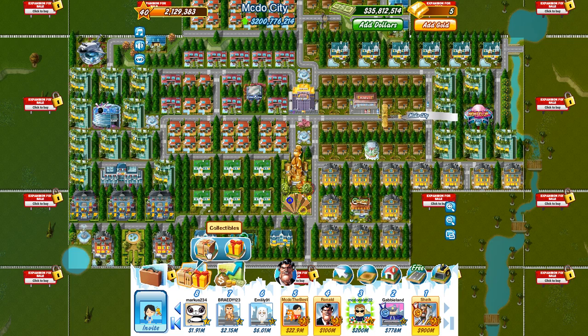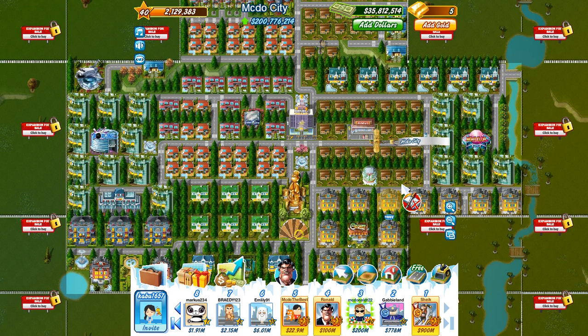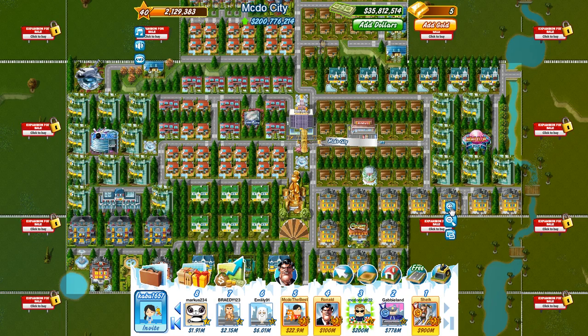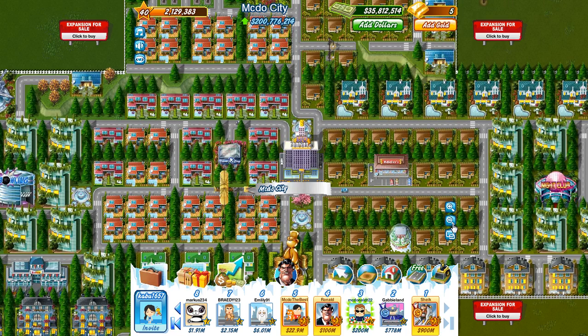Let me just head to the collectibles here. I managed to complete the headquarters luxury, and I thought I would show you the completion of that. So we now have the headquarters luxury — it has no effect on gameplay, it just looks very nice. Of course, it's hiding that fountain at the back there, but I'm not bothered about that.